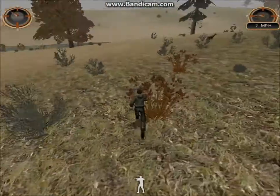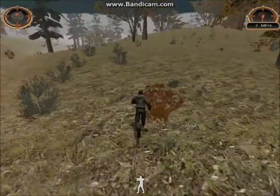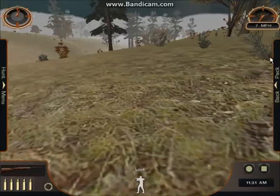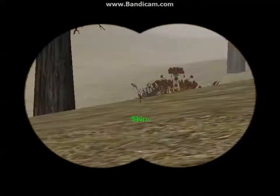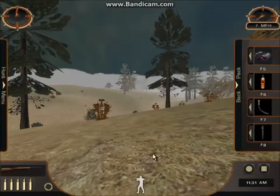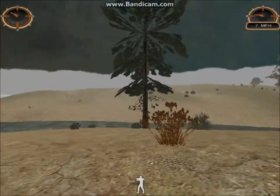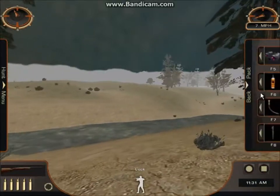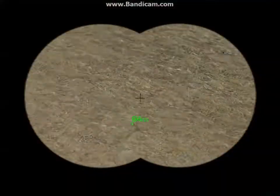Here we go — go check out this area. I saw a buck, I don't know where it went. Oh there he is right there. I don't think I can shoot him without the scope, but we can try. How big is he? Oh, not that big — kind of like a six pointer. Bigger than the average six pointer in this game, if it is a six pointer.